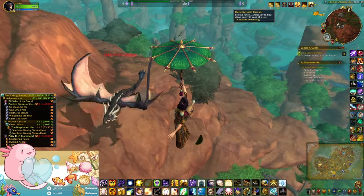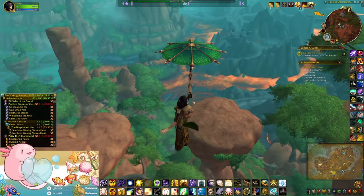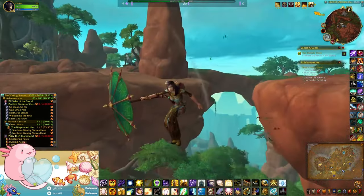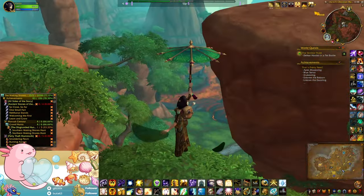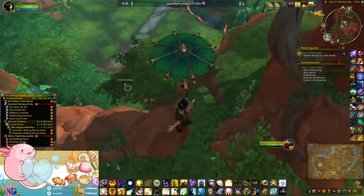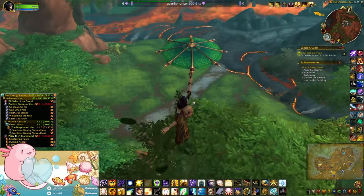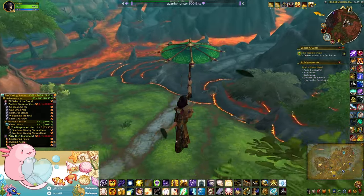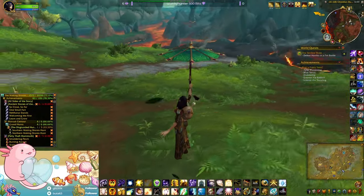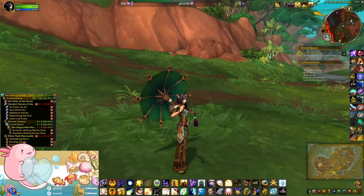Falling speed reduced - okay, so that's good. You can angle it like the other stuff, like the little welt pet or transformation. That is cool, I like that - definitely good if you don't have Levitate or something. And when you land you still have it - oh, that's nice!